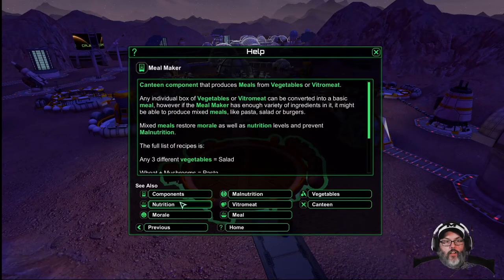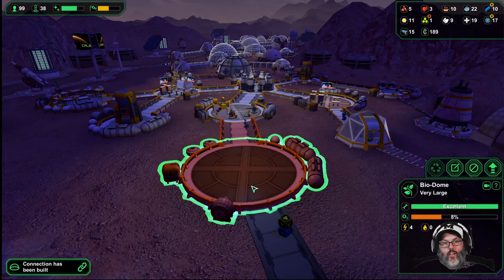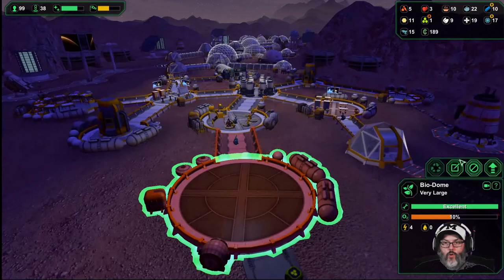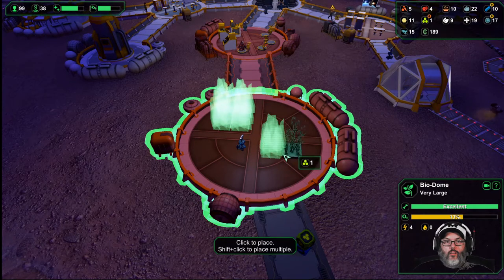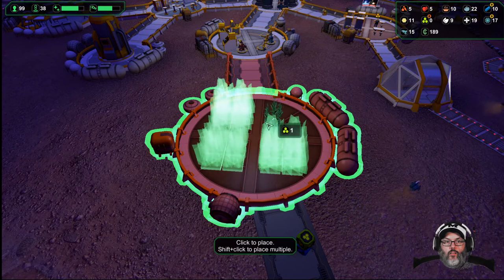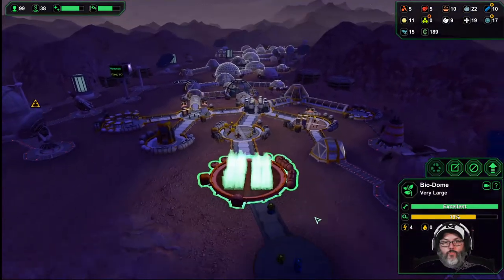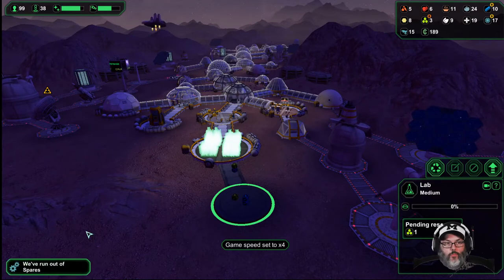Let's look at the meal maker again — any meat, wheat, or maize. We're going to build a lab here so that's going to be all meat. What I want in here... let's do that and then I'd like them to — they'll build that in a minute.